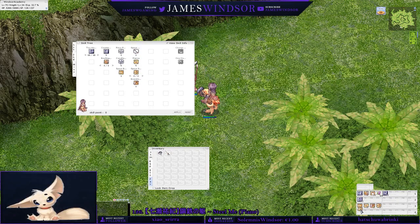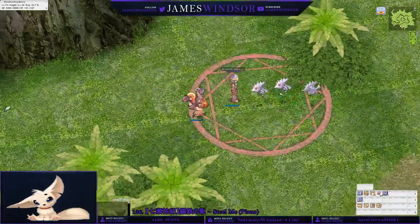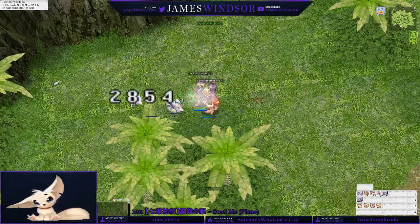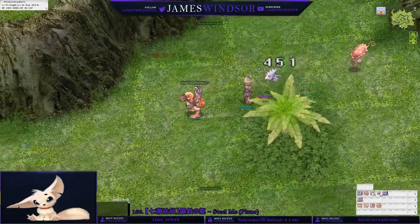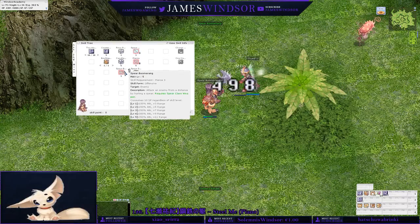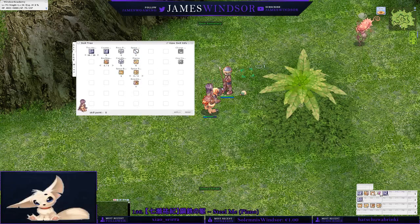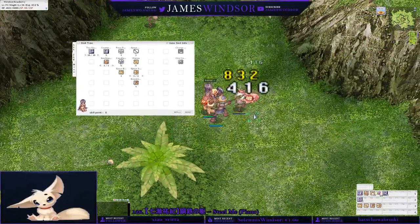Then we have Spear Boomerang. Apparently a spear can be a boomerang - who would have thought? I only have it at level 1 so the range is kind of bad, but it basically throws your spear. At max level it's plus 11 range and plus 350% attack. I guess if you're farming low-level ranged mobs you could use it - it's not that bad. But again, I would probably just go Pierce unless it's a small mob.